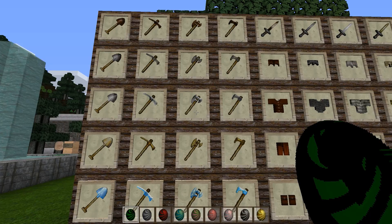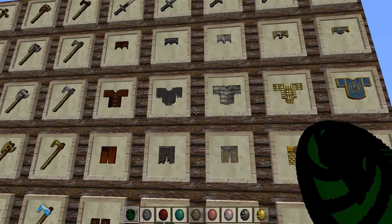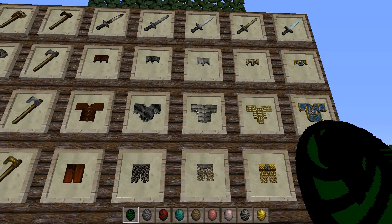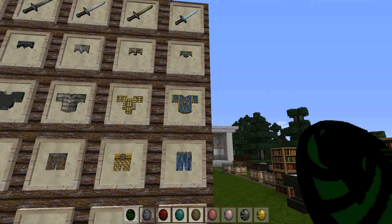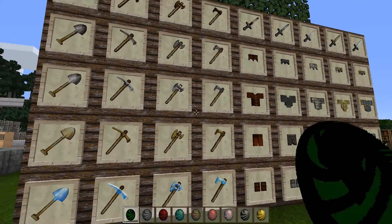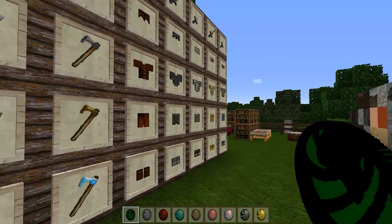Here's a look at our armor, tools and weapons. You see some very nice changes to the armor. The chain mail actually looks like chain mail — how awesome. The diamond armor has some unique changes to it as well. Altogether a very nice look from the tools, weapons and armor.